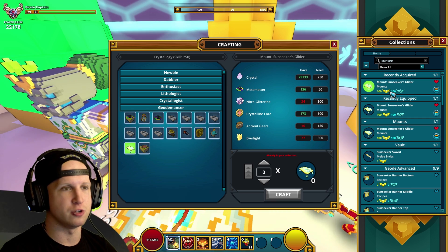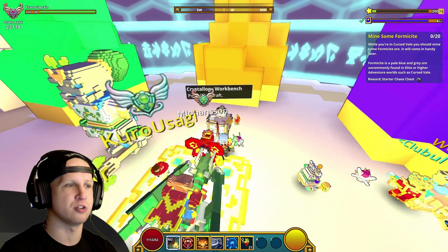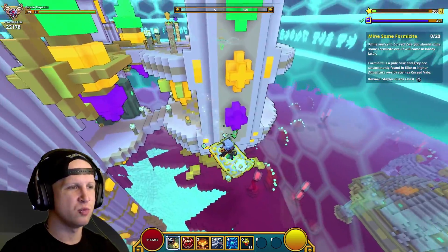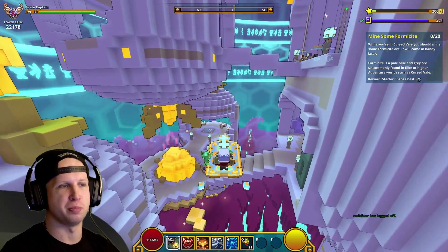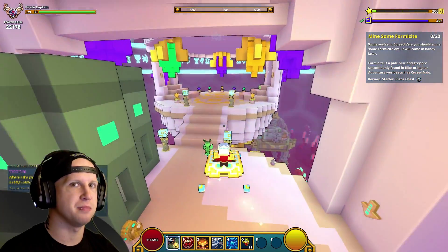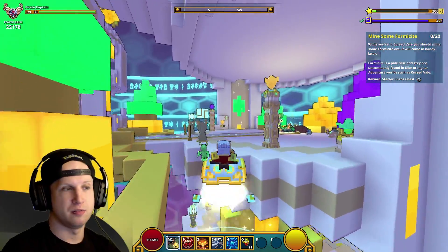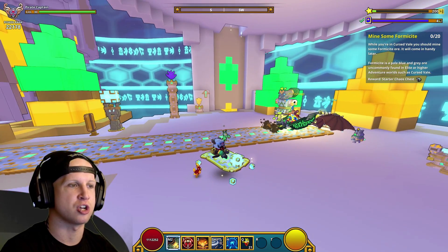It's going to give you another hundred mastery of each. I wish it gave a full 250 mastery considering how expensive it is, especially since it's proficiency-locked — you have to be maxed out in Crystallogy to craft it. I'm not a fan of carpet mounts in general, but this one has visual effects, it's shiny, it's got more than one color, so the devs put a little extra effort in and made it cost more. It kind of feels like an appropriate last item to craft out of the table, and it's better than any of the era mounts.